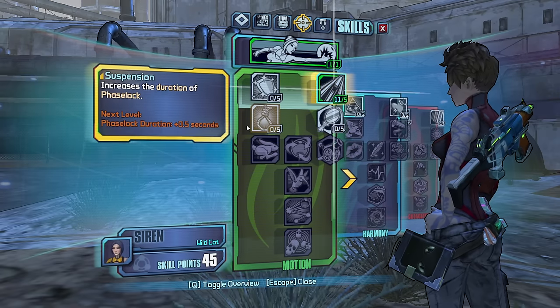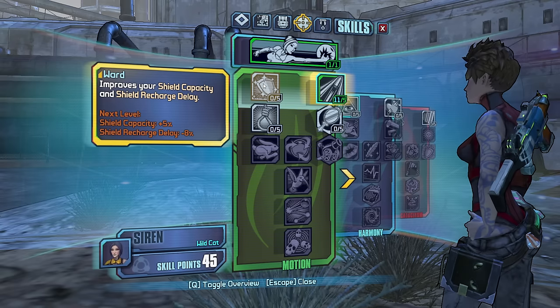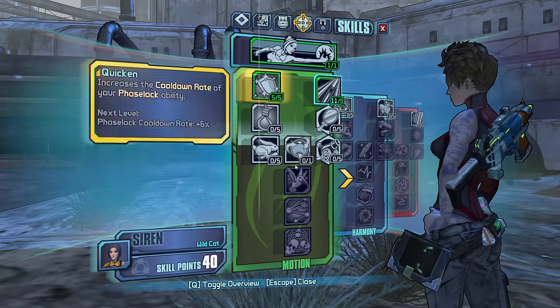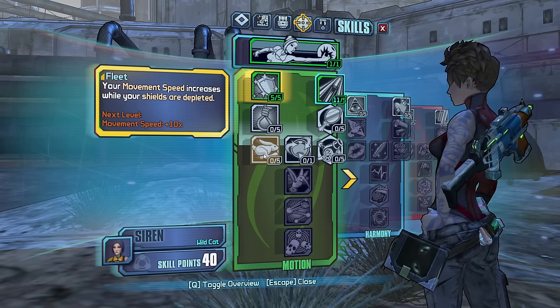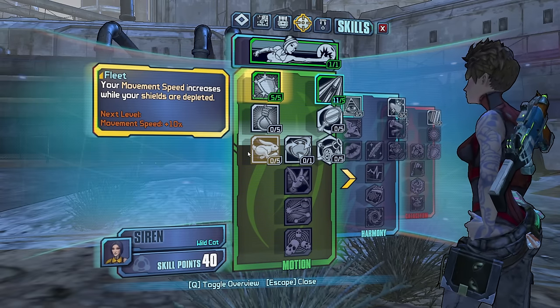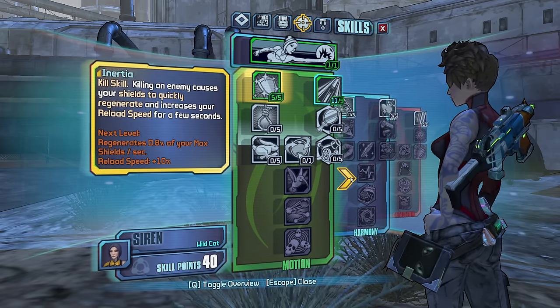Let's take Accelerate and max it out. We don't need to increase the duration of phase lock at all, but we do want better shields. Phase locking now pulls the enemy to the target. I don't know if that's gonna be any good though — kill skill is useless, don't need kill skills.